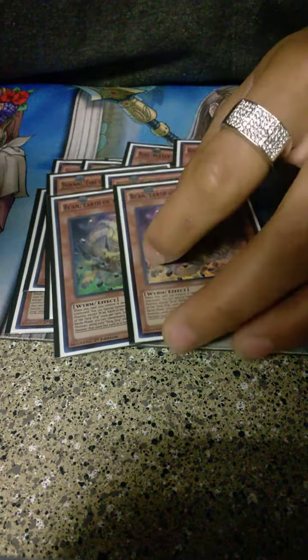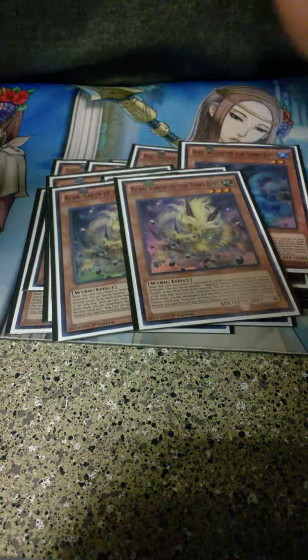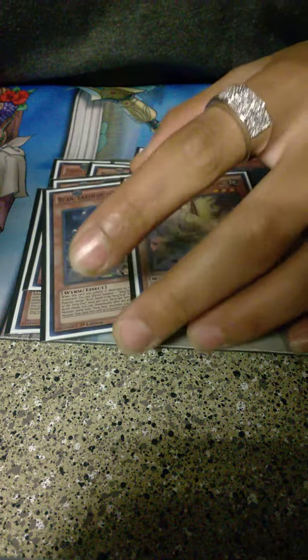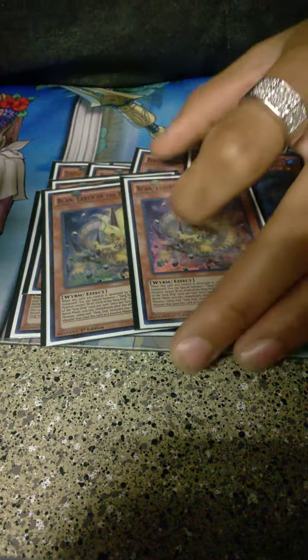Double Earth — this guy is really important because you want to make your synchros immune to being destroyed by battle. The most invincible synchro I've ever made was a Chow Fang that couldn't be destroyed by battle, unaffected by spells and traps — it's like he's Skill Draining your opponent. Your opponent can't kill him with monster effects, can't kill him with battle, spells, or traps — so he's invincible.